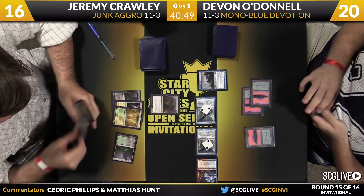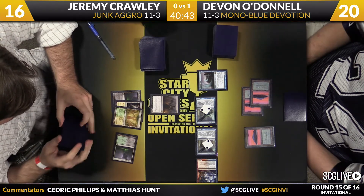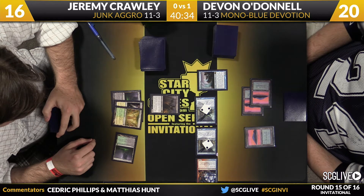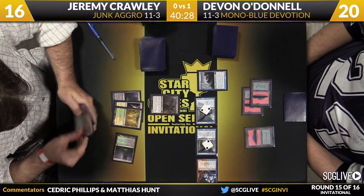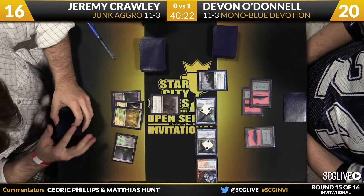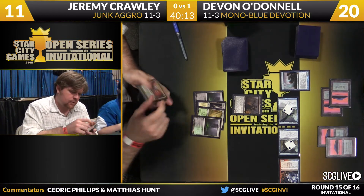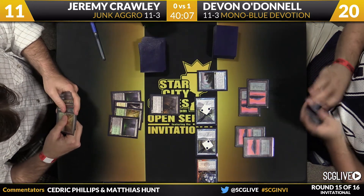What will be interesting is how he uses the Rapid. O'Donnell can use it on Lifebane Zombie when Crawley goes for Tactics, or he can let Lifebane Zombie fight something and then Rapid his own creature, or he can just never cast it because he hasn't really been given much of a reason to. He can be okay with the exchange of Lifebane Zombie plus a Setessan Tactics to kill one of his creatures. Five damage comes across — no pumps from O'Donnell. He's going to pass the turn back. He did have the fourth blue source; a little surprised he didn't pump. Still in a great spot though.